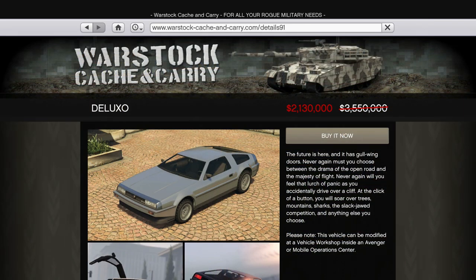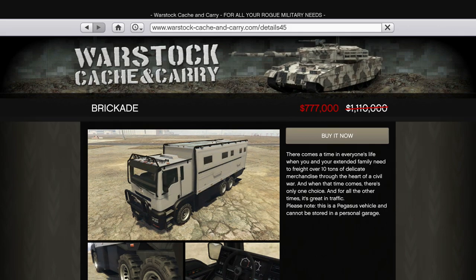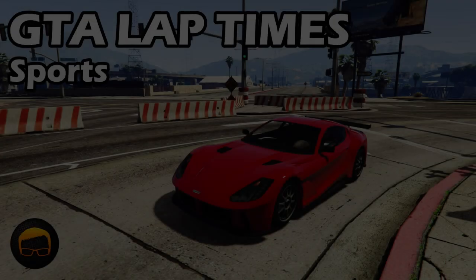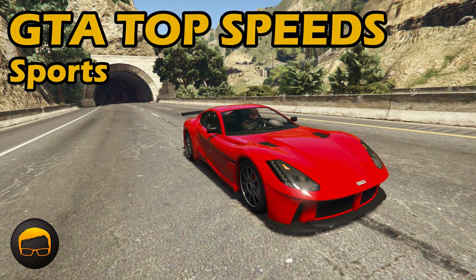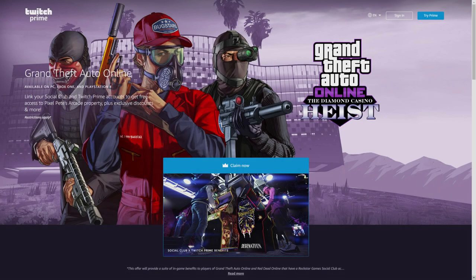There's also 40% off the Deluxo, bringing its price down to just over $2 million from $3.5 million, and 30% off the Brickade. You can of course find out the lap times and top speeds of all the vehicles mentioned here by checking out the playlist links in the description and pinned comment.